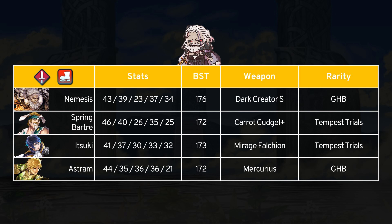Despite having a really unique stat line among sword infantry units, Nemesis has some competition with this year's free-to-play options. Spring Bartre is his closest comparison stat-wise, with Nemesis coming out with a bunch more resistance and a bit more defense, plus a little extra stat points thanks to Gen 5 BST. Another good comparison is Itsuki, who is more of a balanced unit but still has good defense and res for a sword user. Itsuki has more flexible builds since you can invest in his speed stat, and his Mirage Falchion also grants bonus attack and defense — not too far off from Dark Creator Sword. Itsuki does have his own unique condition to play around, but it also has dragon effectiveness. If you don't care about speed, Nemesis is a clear choice, and he's also cheaper to +10 in the long run since he is a Grand Hero Battle unit.